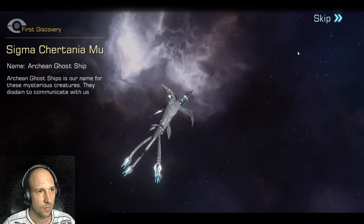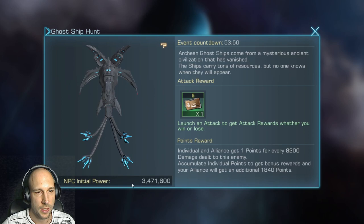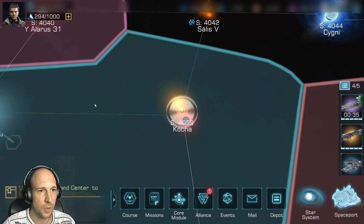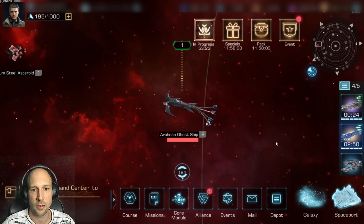Higher level ghost ships usually spawn in higher level areas. You can always click on Details to get an idea about the fleet strength. I'll send my primary fleet to the level 3 ghost ship. We can also check the systems next to us — the level 4 ghost ship is too high. I'm looking for something smaller where I can send my secondary fleet, like a level 2. I'll send my secondary fleet there.